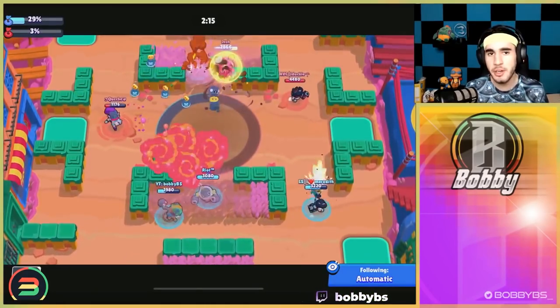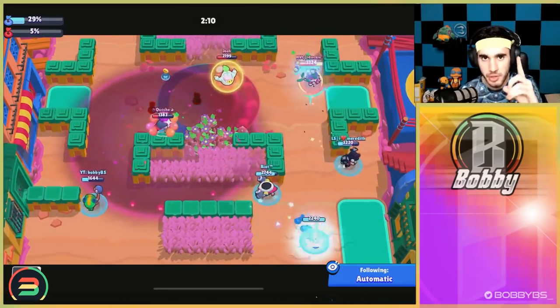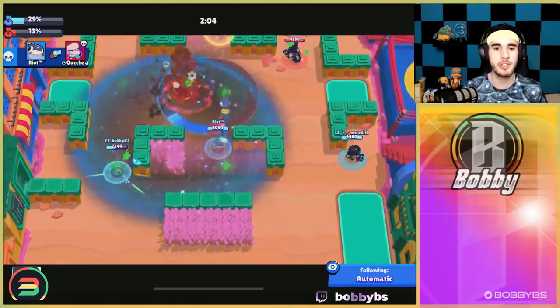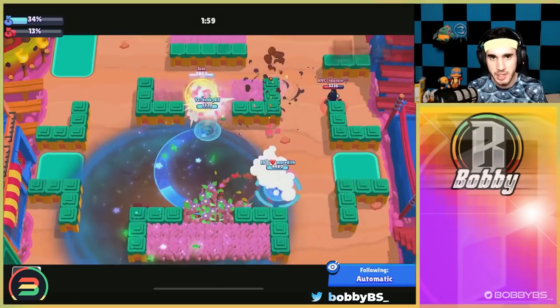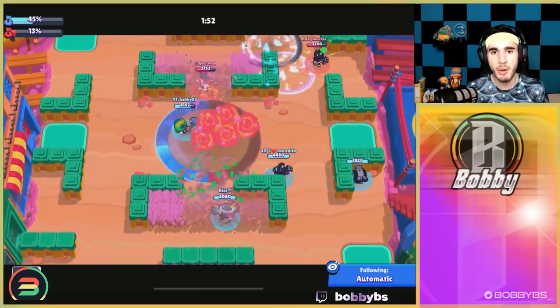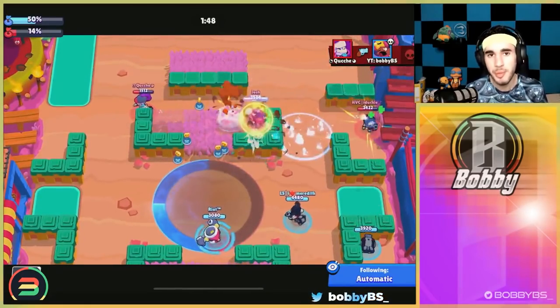For your other lane you're going to want to run Sandy. Sandy is really good and the super is amazing in Hot Zone — since there's only one zone, you can be really sneaky around that zone and basically take everyone out. If you don't have Sandy and you're free-to-play, you can run EMZ, which is really strong since everyone is in one compacted area. I'd recommend running the Hype star power so you can gain health over time when brawlers are in your super.